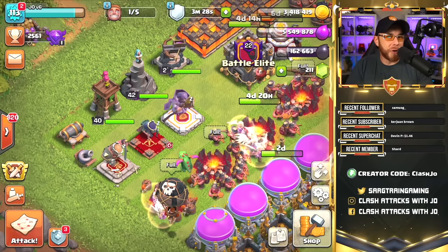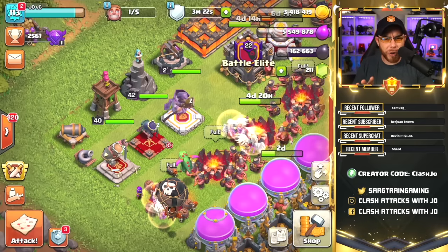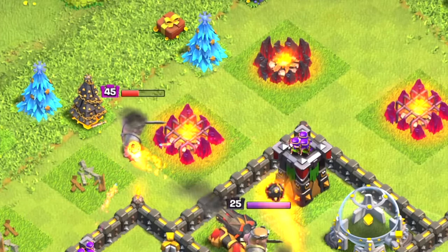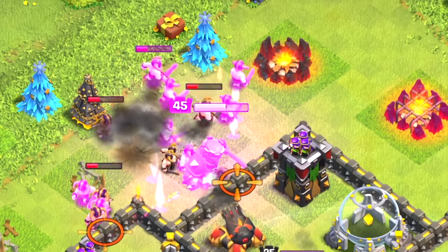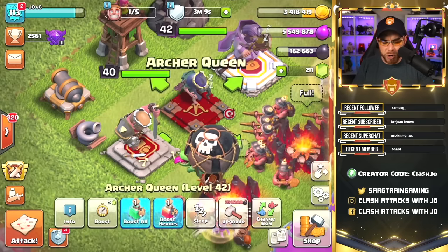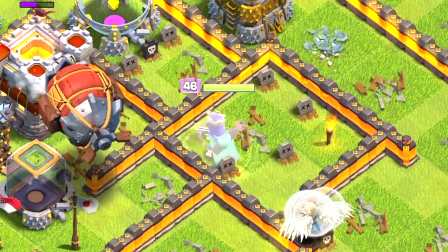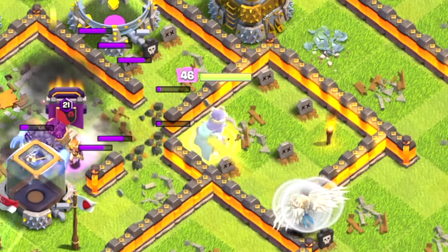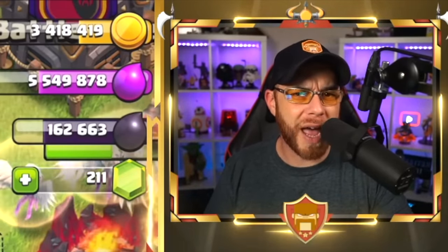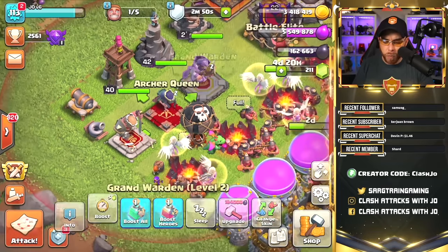The Grand Warden is the third addition in the Clash of Clans hero lineup. We have the Barbarian King, the Archer Queen, and now the Grand Warden. The Barbarian King is more of your tanking unit — high hit points, high damage per second, likes to destroy whatever's in front of him while also blocking for other troops like wizards. The Archer Queen is more of your mid-range assault hero, likes to shoot over walls and venture off on her own. Both heroes only have one ability and a love-hate relationship with walls.